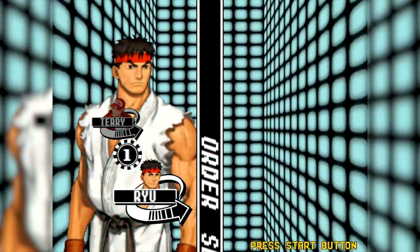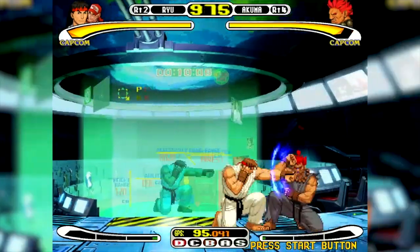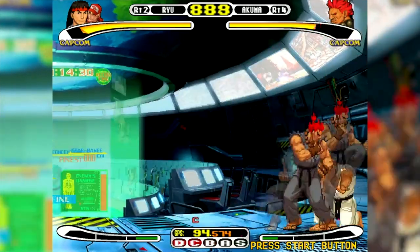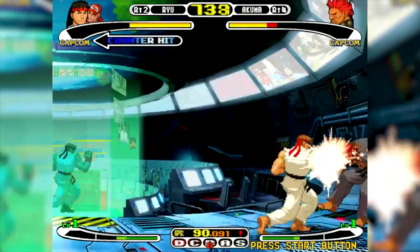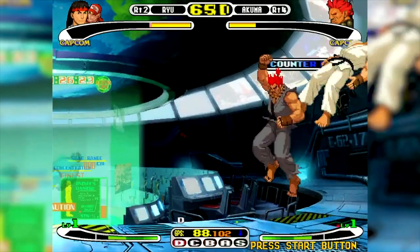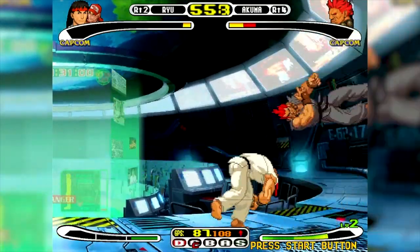Next up, one of my favorite fighters on the console: Capcom vs. SNK. It introduces a mechanic which allows you to build a team of up to four characters based on their strengths. For example, Ken and Ryu are a rating of two and you can have both on your team as long as the point totals don't surpass four. Or you can have four number-one characters like Cami, Dalsom, Blanca, and other SNK characters. The textures and 2D environments in the back look unbelievable, and between every fight there's a little cutscene — for example, a car accident visible in the background as you're fighting. I'm going to rate this one another S. It's an unbelievable fighter for the Dreamcast.